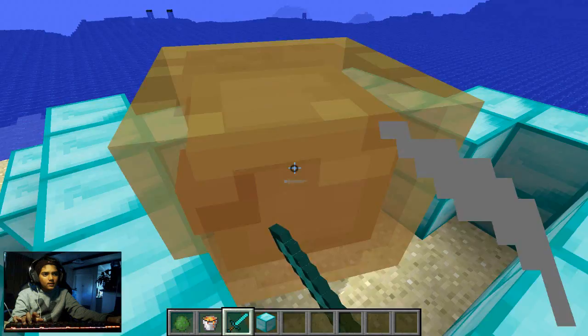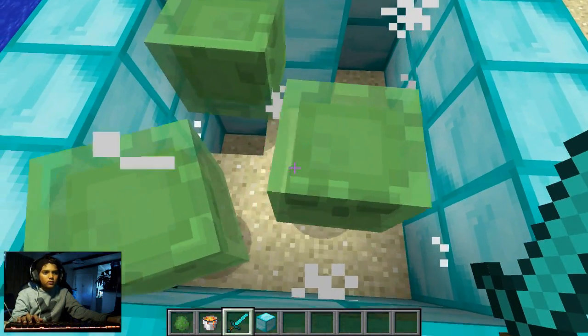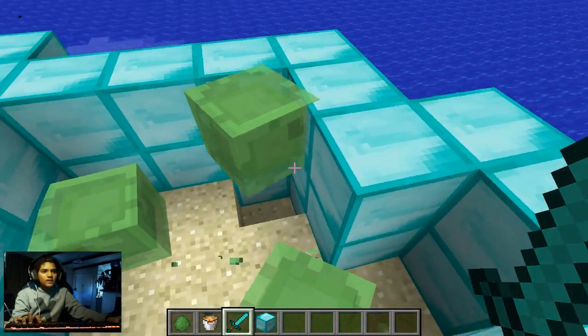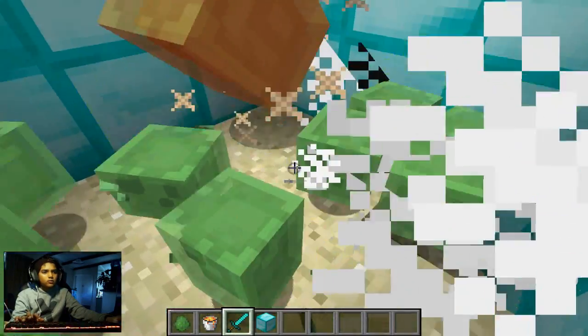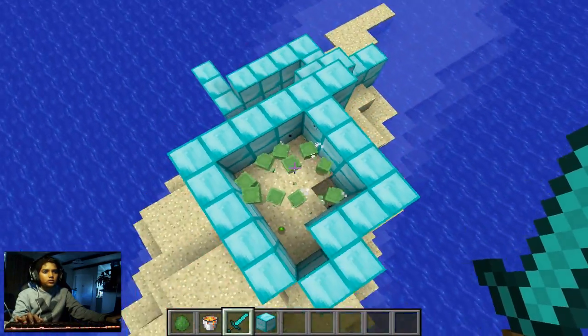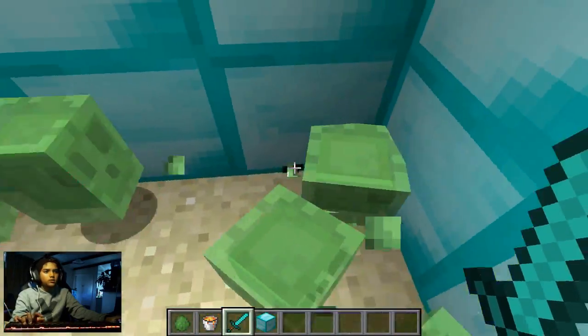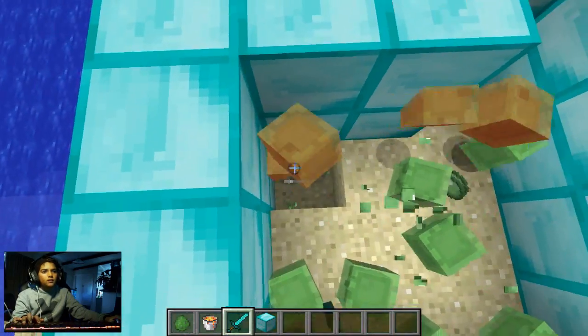If I click on it, it takes a lot of shots to kill this guy. Once you kill a large slime, it splits into medium slimes, and then those turn into even smaller slimes. So there are only three stages: large, medium, and small - you can see them all now.